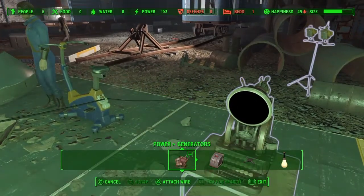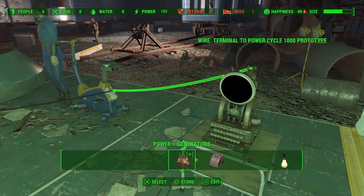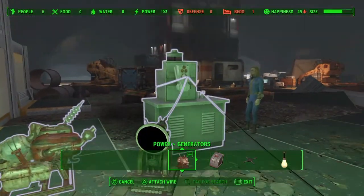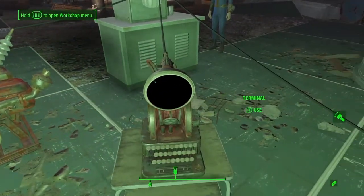But that is it. Once you hook the terminal up to that along with the power, just select the terminal and do the experiments. Any one worked for me. And then Clem will serve the drinks to the other people, and that's pretty much all you've got to do on this quest.